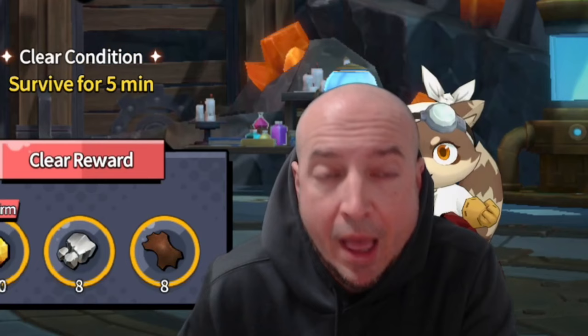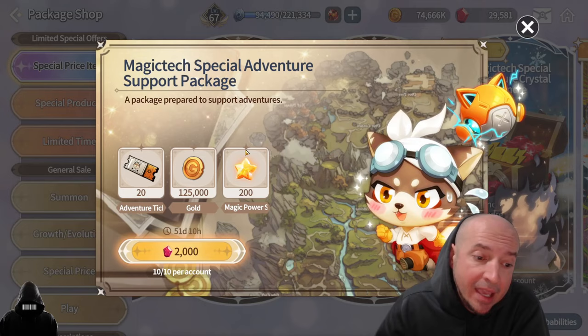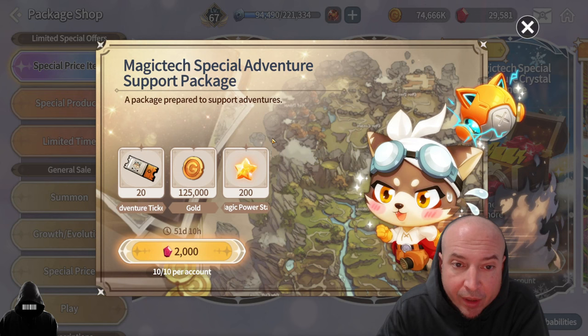How do you get more tickets to enter? Tickets are in the shop. You get five free a day. You can spend crystals on these packs to get either 20 tickets or 60 tickets. The 60 tickets with the 300,000 sky stones is what I would prefer, because the other one is just gold. You do get the same amount of tickets as you would in crystal-wise in each pack.